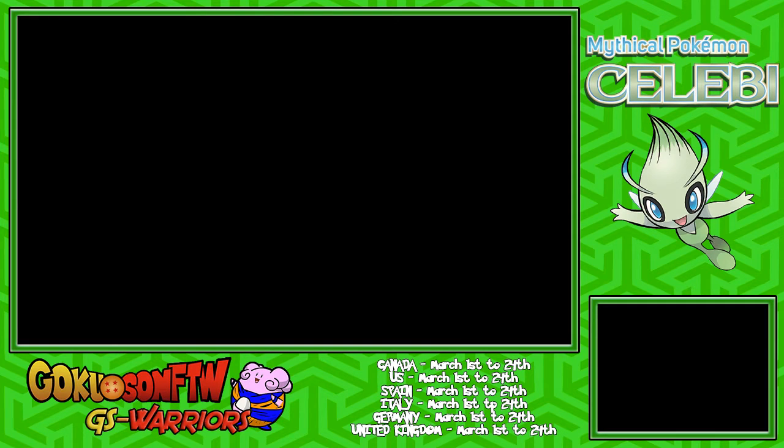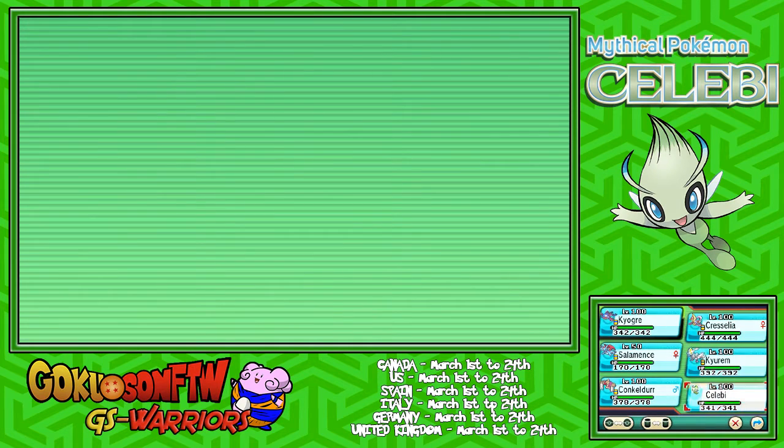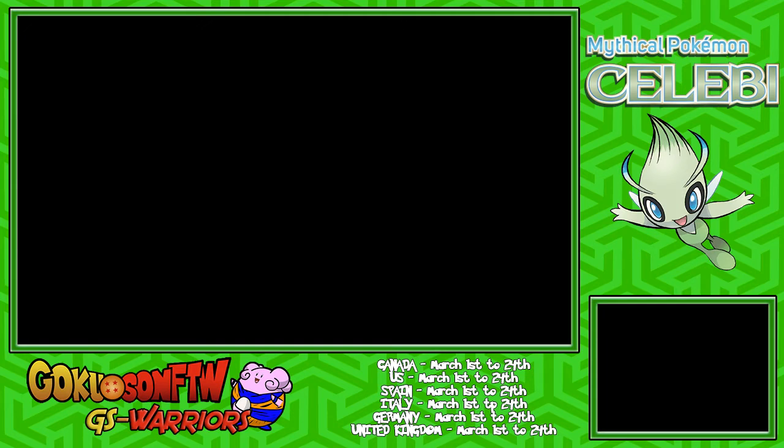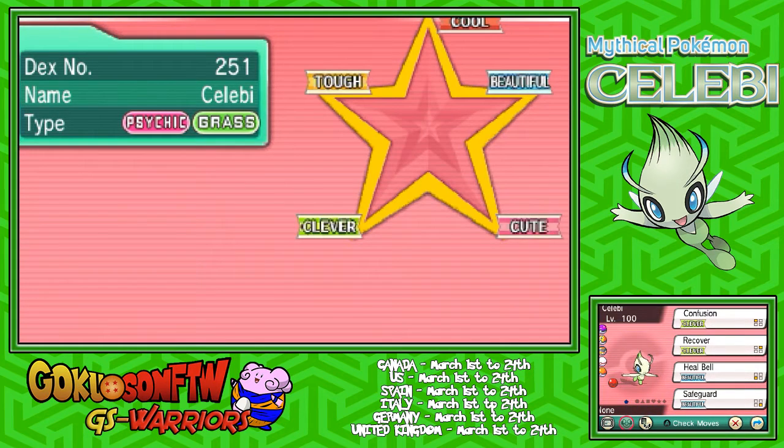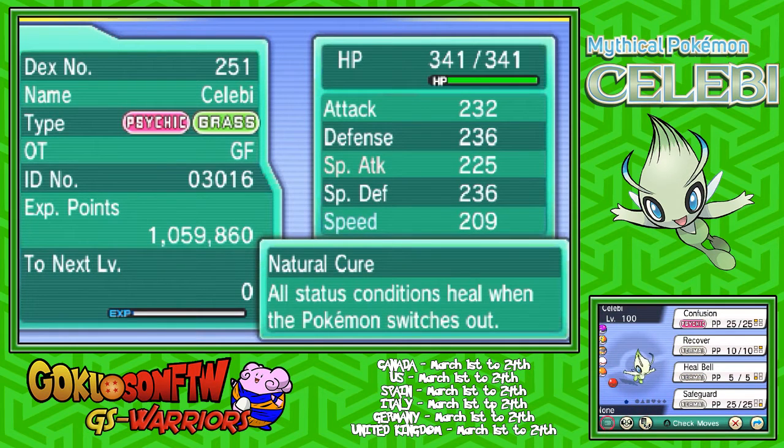Let's check out this Celebi right here. This is the second Pokemon that will be distributed for Pokemon 20. We still have a few more months to go, so there are a lot more Pokemon to get this year. Celebi is going to have the moves Confusion, Recover, Heal Bell and Safeguard. It is going to have Natural Cure as its ability and again, it will be level 100.